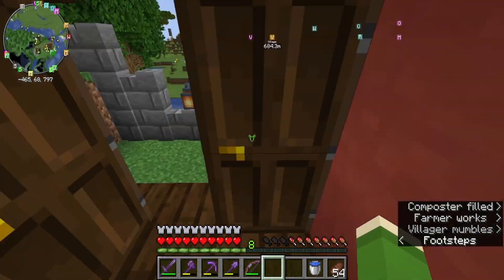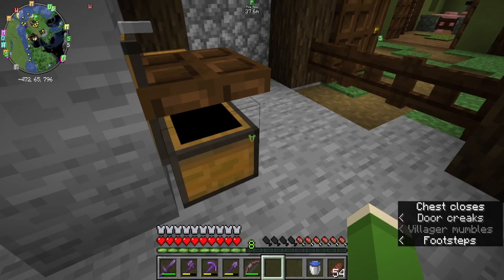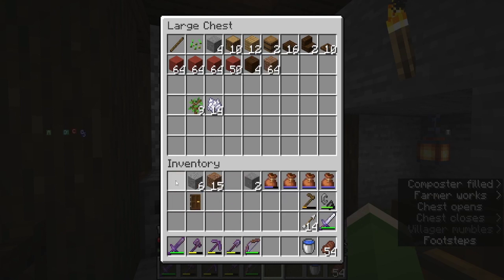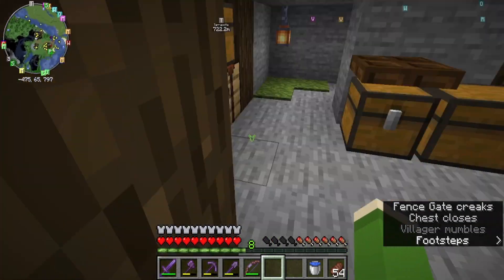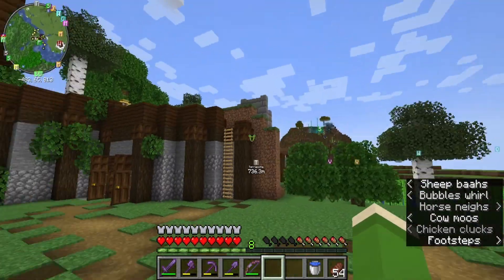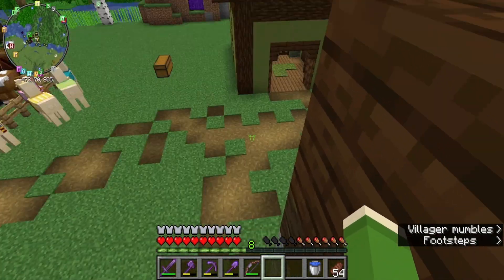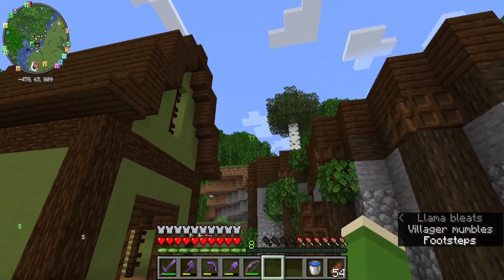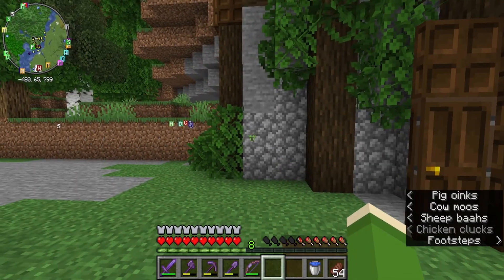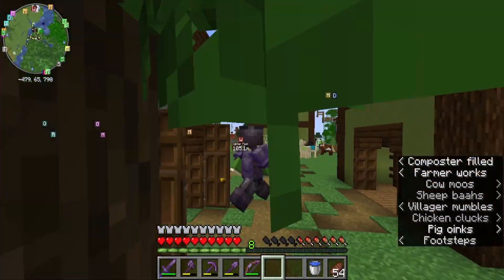This is going to be part of our empire, and even though I used bone meal I made sure to light it up so no mobs get in and start attacking our villagers. What do we want to do? I think I kinda wanna build another terrace farm, not for them though. Let's go grab some materials.